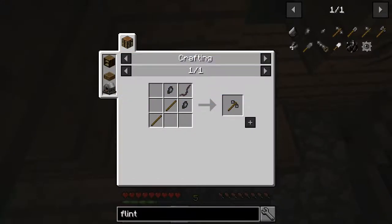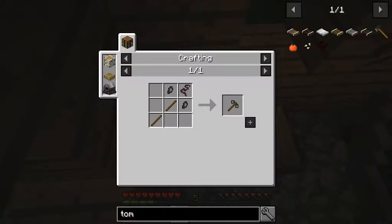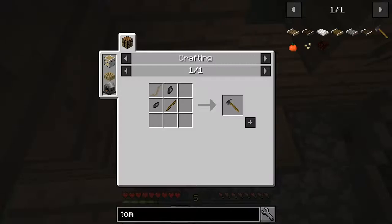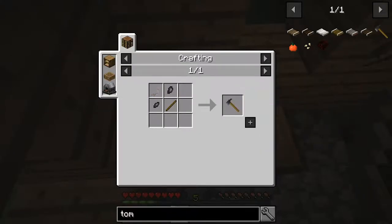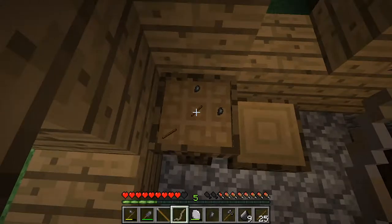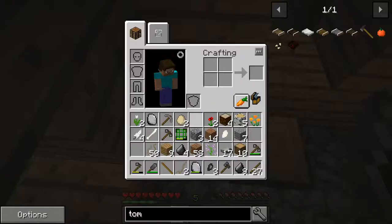Oh, here we go - I'm an idiot. I completely forgot from recording the last video - I actually had flint types in the bottom, that's why it was locked. I'm such a noob. So a tomahawk is really easy to build: it's just basically stick, flint, flint, and then that in the corner. We need to take all this stuff off.